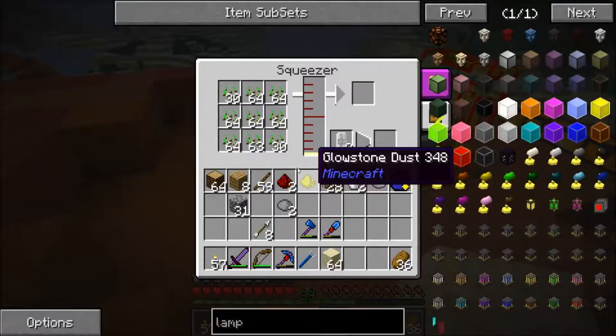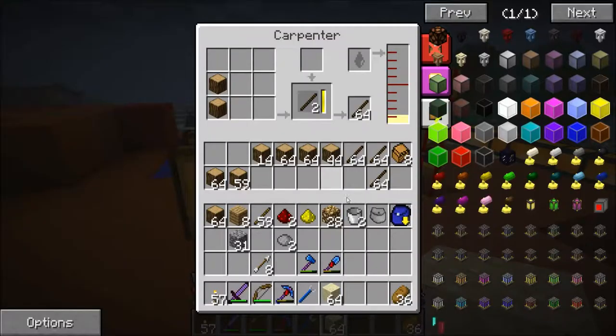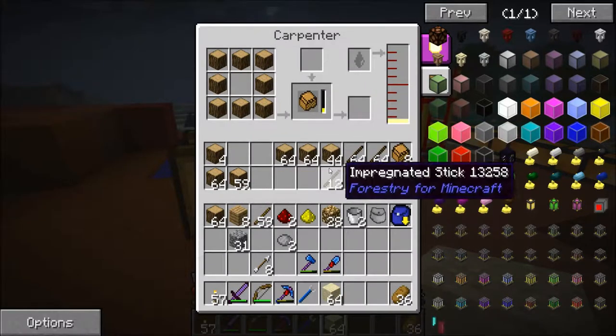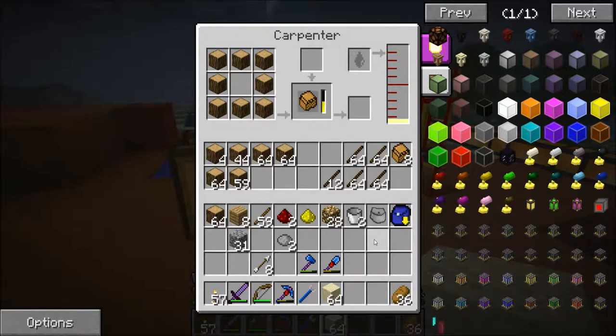We have a squeezer that is currently squeezing seeds to get some seed oil, and over here we have a carpenter which was making impregnated sticks and the impregnated casing. To make an impregnated casing there's the stick recipe — it's just two logs on top of each other. You put the blocks that are actually going to be used in here, and you'll see this one going down as the sticks are being created.